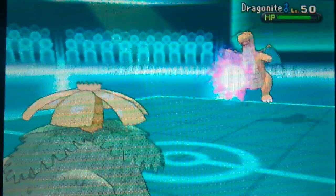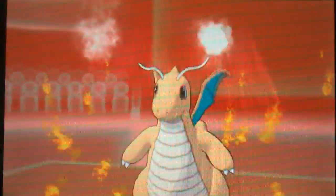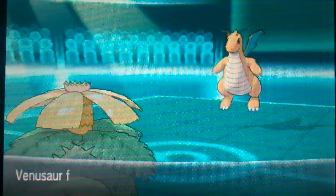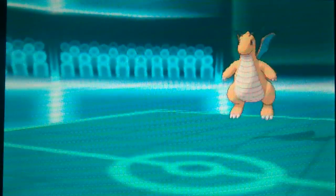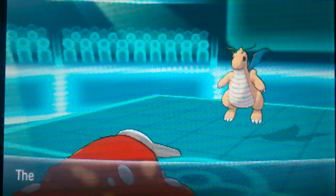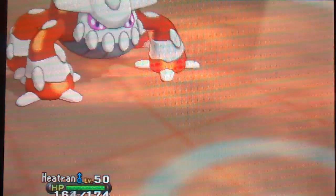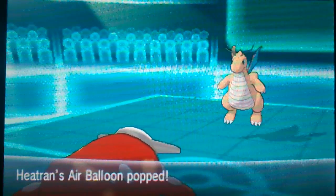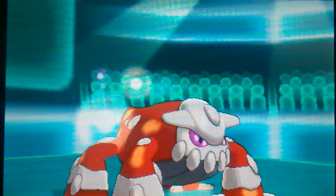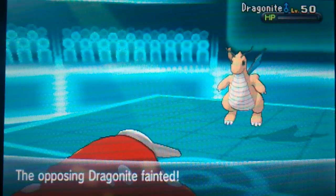I'm going to go for the Sludge Bomb — I outspeed it because of the sun. That Sludge Bomb did nothing. It's laughing. So it's going to hit me with that Outrage and take me out. I'm going to send in Heatran — he is locked in Outrage, and Heatran is a good wall to switch in. I'm just going to take that Outrage and then take it out with Hidden Power Ice.